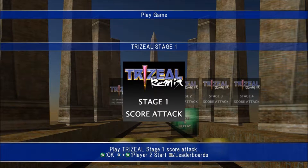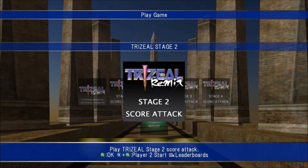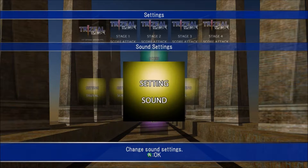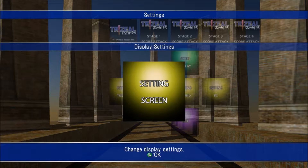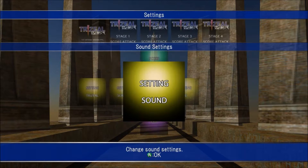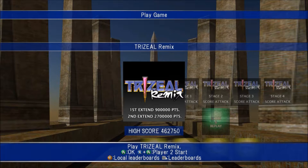When you start up the game, after the first couple stages, you'll be able to try out score attacks. There are six stages in the entire game. You also have a score and replay portion, settings for the actual Trizeal game, display settings, sound, and controls. It's very necessary for you to play this with a controller rather than keyboard and mouse.